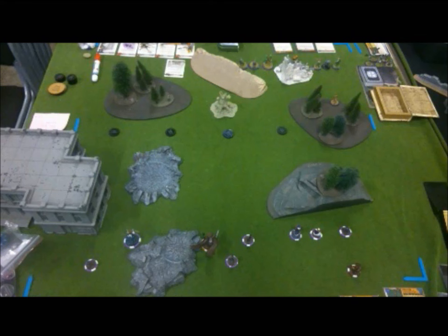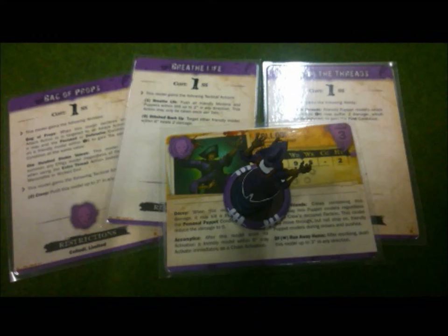Here's my crew. I've got Collodi with Strum the Threads for obvious reasons, Breathe Life to help keep Lazarus alive, and Bag of Props because I want to try it out and I'm hoping it will give me a bit of flexibility to not be so dependent on staying within the bubble.